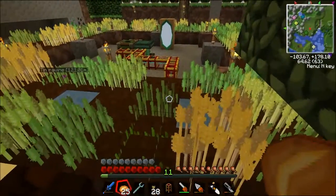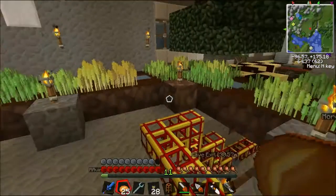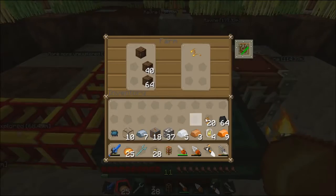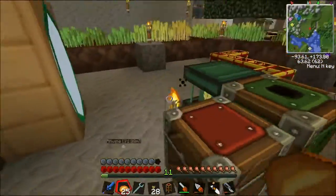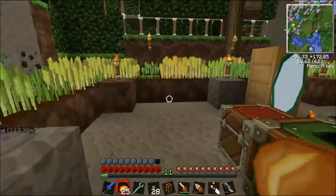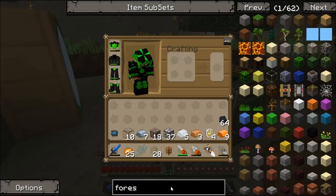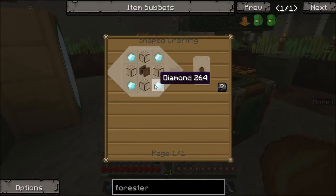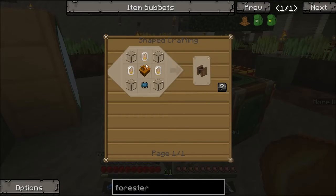Over here is my wheat farm, which hasn't been producing that much wheat mainly because when I started I only had a few seeds, so I've been re-planting from here. It will get faster the more it's been planted. Also the Forester — pretty expensive, but we got the diamonds from that compressor over there.